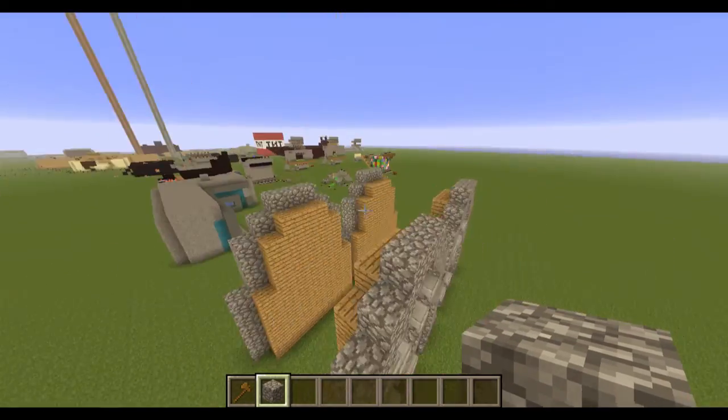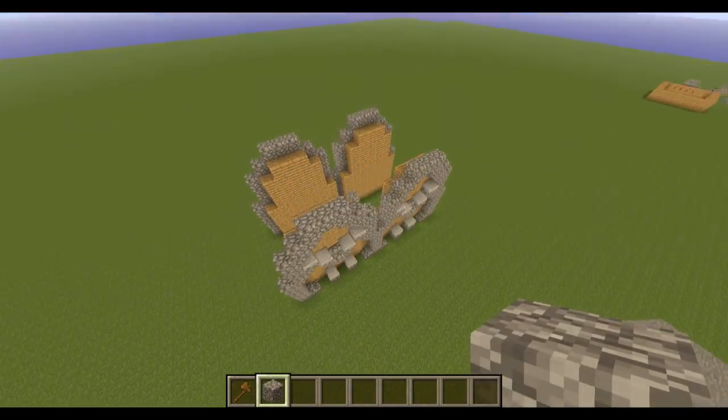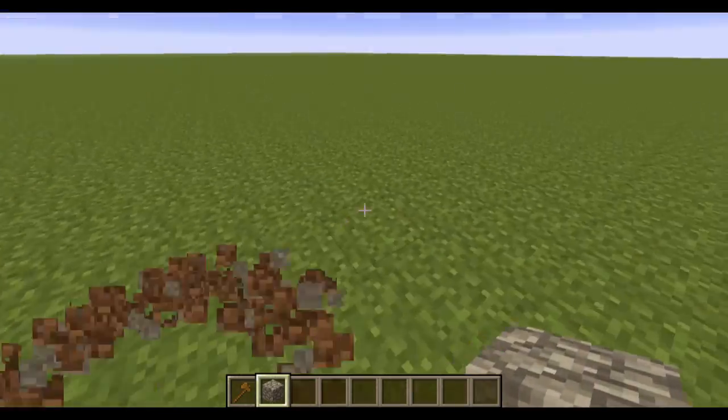So if I wanted to make this my wall — I don't know, it's not the best wall, more of a guard wall — but that's how you can flip something over and place it on the other side.